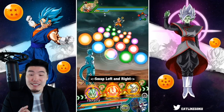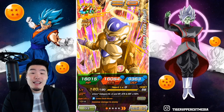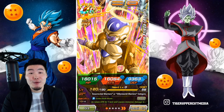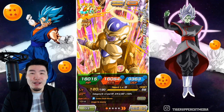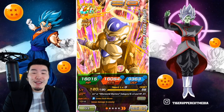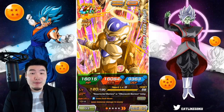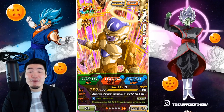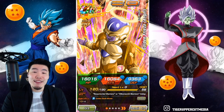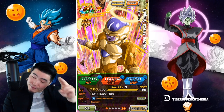That's today's showcase for Angel Final Form Frieza transforming into Angel Golden Frieza — an absolute monster and easily one of the best TURs in the game. If he were rainbowed with max links, he'd probably be doing over 6 million on turn one, and this is a TUR, not the newest LR. In many ways he's as good as many LRs in this game. If you liked the video, hit like, and if you're new, subscribe and hit the notification bell. Tiger with Tiger Uppercut Media signing out — have a fantastic day!